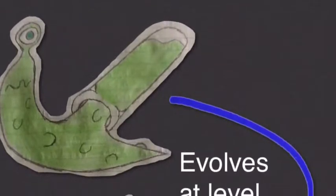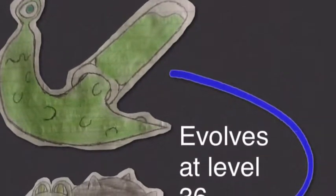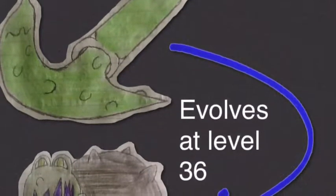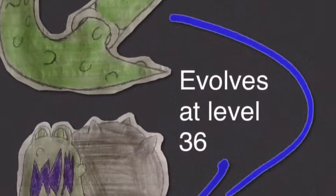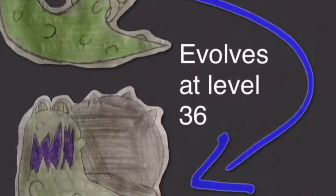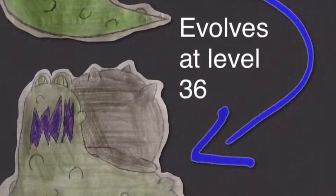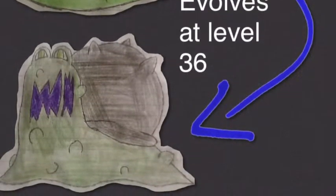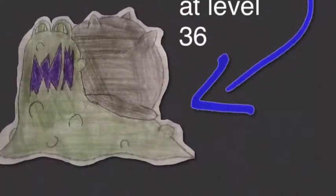This evolution is normal — Test Slug evolves into Cauldslug at level 36, which I think is the same level Grimer evolves into Muk. Down in the comment section below, if you wouldn't mind, pick which name you prefer: Cauldslug or Slugdren. I can't change the video, I'm just curious what sounds better. Slugdren does roll off the tongue better than Cauldslug — it just sounds awkward.